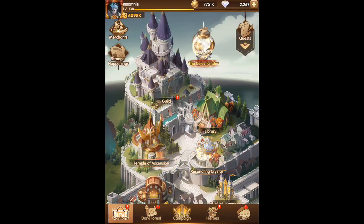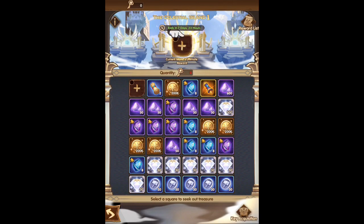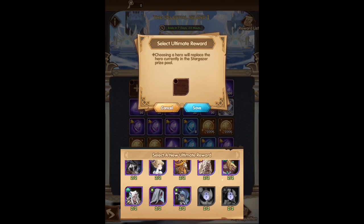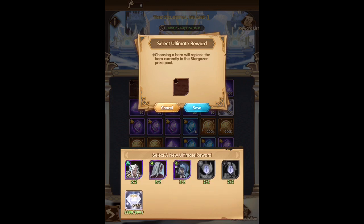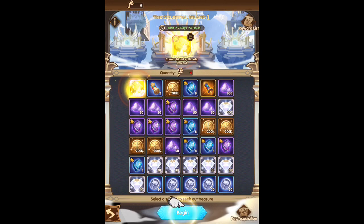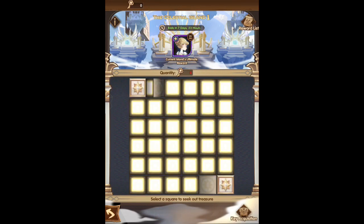Just saving those up to buy some more Mythic Plus gear. The other event we're looking at is the Celestial Isles. You get to choose your own hero, which will be in that top left slot. Looking at the options I have, the Celestial Heroes are unlocked later on because right now we're on island number one. I'm going to go ahead and pick Gwyneth because she's a hero I would actually use if I got more copies.